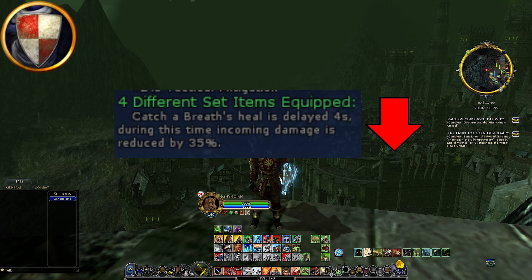For the Guardian, we have an absolute nerf with the Hidden Horde blue set. Catcher's Breath heal is delayed by 4 seconds, but during that time incoming damage is reduced by 35%. Even though it will be nice to get the heal right away instead of waiting 4 seconds, this damage reduction has always been really strong for the guardian — definitely a nerf.